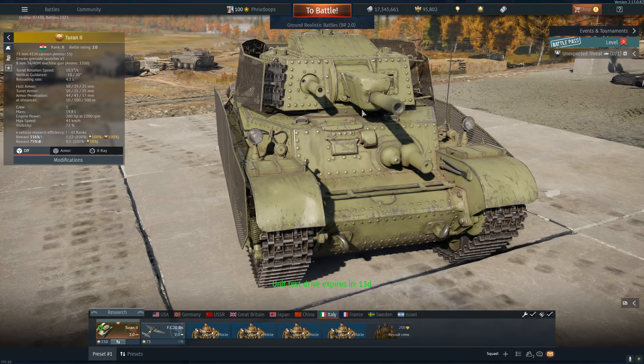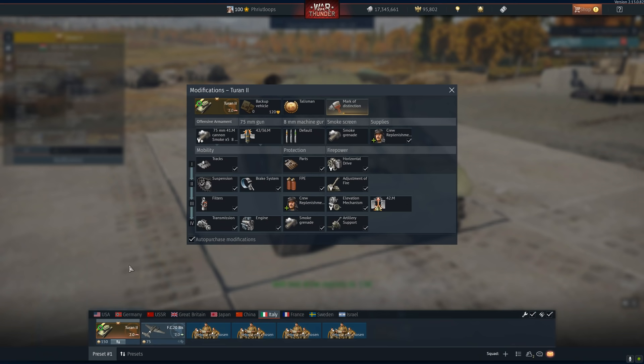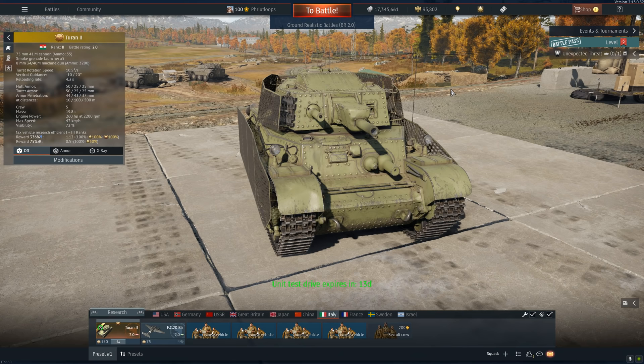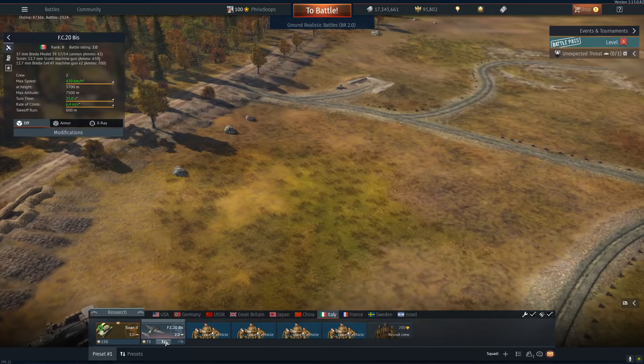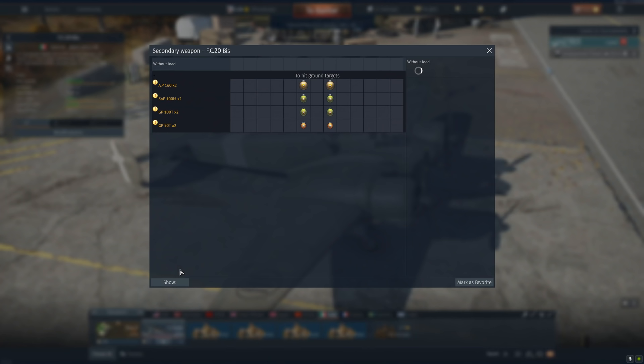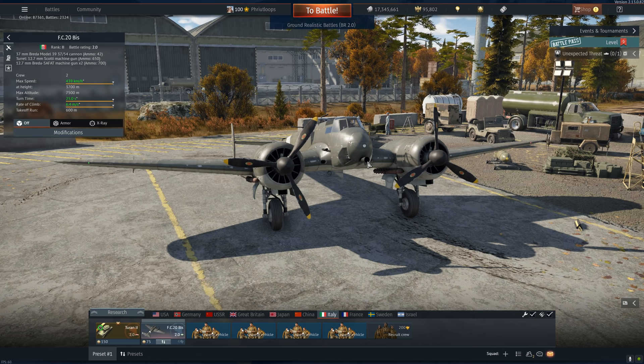This thing at 2.0, I can just see it as already being disgustingly good because of its decent armor, its wonderful reloading gun, and its main round — the 42.M shot — that has 90 millimeters of pen. We're probably going to be getting around 80 to 85 millimeters of pen at the targets we're shooting at at 2.0. Also at 2.0 is the FC-20, the baby little Italian duck. This thing is better than the duck. Not only do you have 50 cals, you have a rear gunner, and you can also take secondaries. And you have 42 rounds of APHE that has just enough penetration to eviscerate targets on the ground.